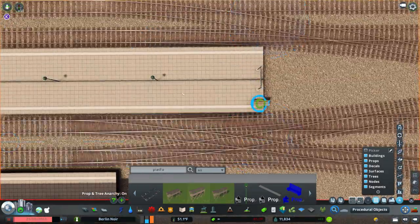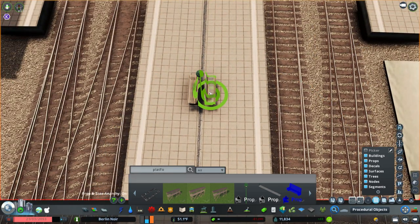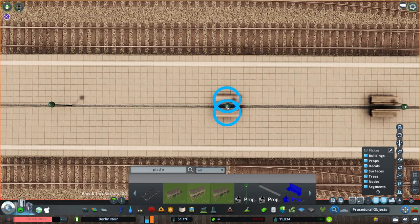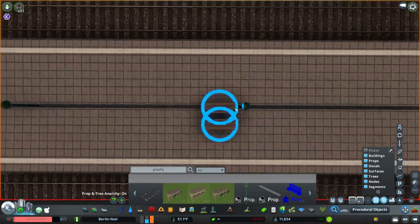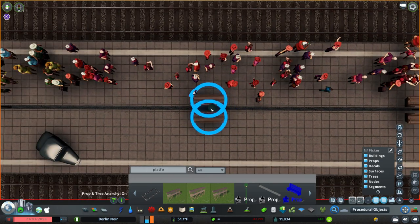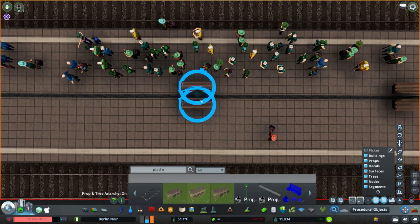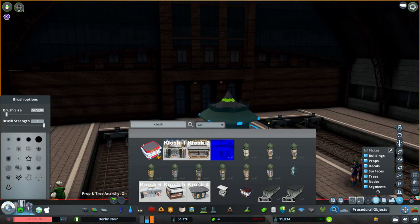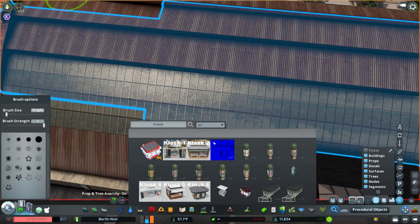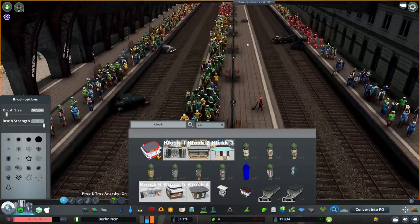Here I'm just detailing the platform — nothing too fancy. I added some benches, some lights, a kiosk, and a couple of advertisement columns. I love those advertisement columns because they're so detailed and extremely realistic for the time period — they're on nearly every corner and every popularly visited area.